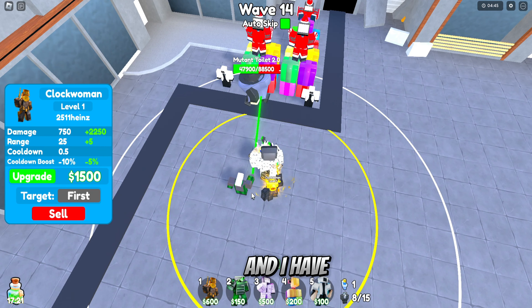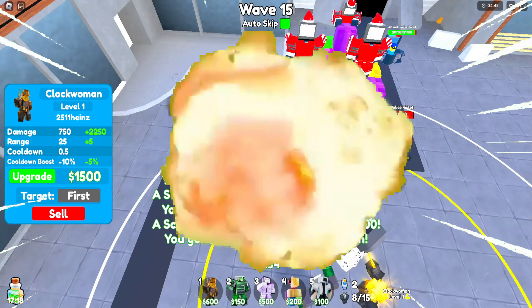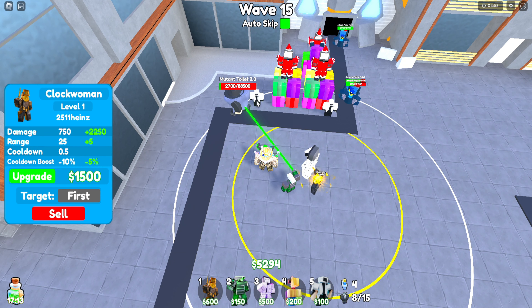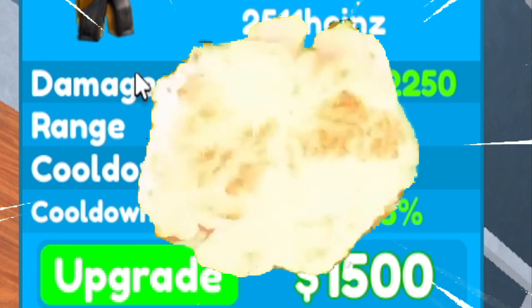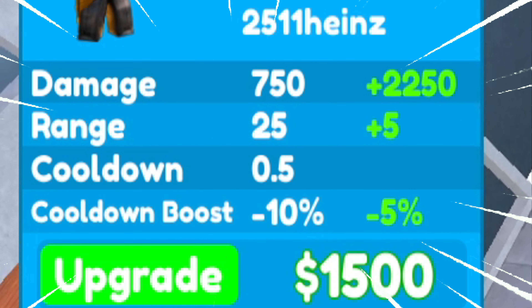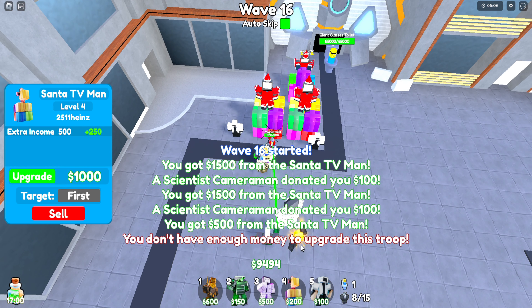We're now on wave 14 and I have the Clock Woman down. She has a pistol and she's shooting toilets with a yellow range and a normal range. She does around 750 damage, 25 range, 0.5 cooldown, and a negative 10% cooldown boost. This looks like a promising unit.